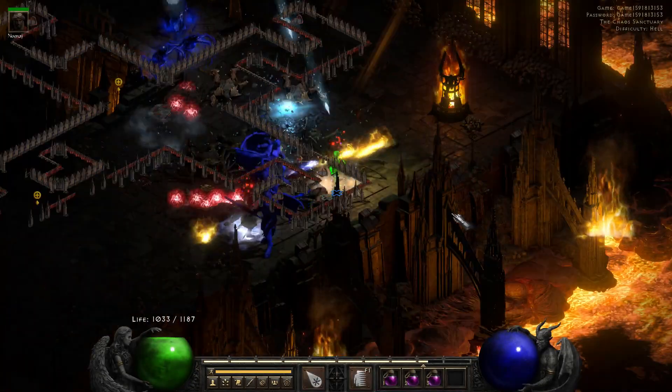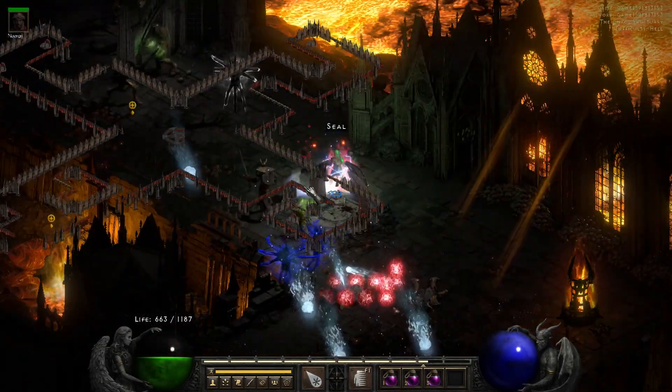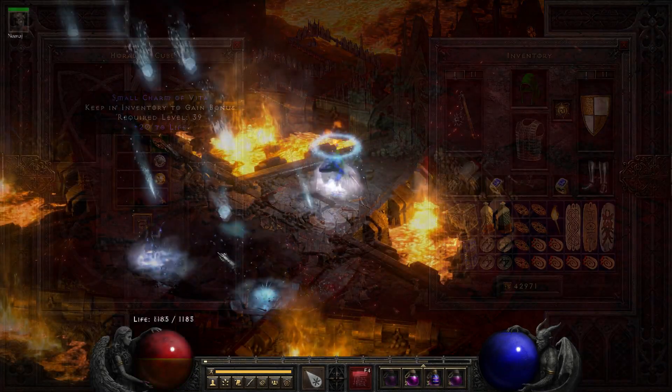Run 21, a small charm drops from the Venom Lords. Let's see what it is — flat 20 life. Always nice to find these.